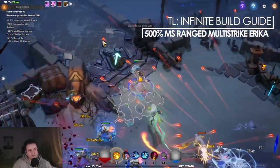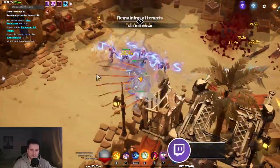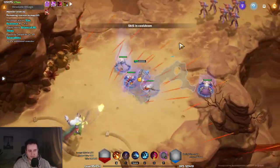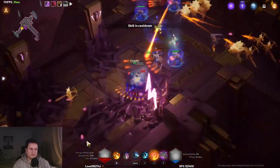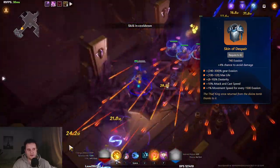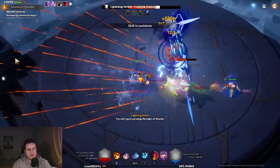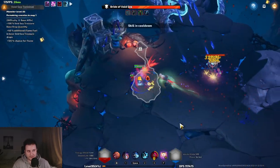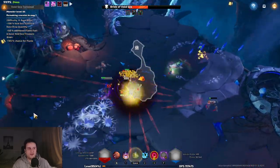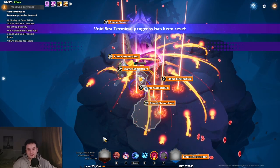Hey guys, Palstron here. Today let's talk about my ranged multi-strike Erika 500% movement speed evasion stacker. I wanted to make this video because a lot of people were asking me about this build on stream over on twitch.tv/palstron. It looks very impressive — usually in this game you have a very fast movement skill like leap slam or whirling around or dashing. But this build has a lot of raw movement speed, which is almost impossible to get without stacking evasion.